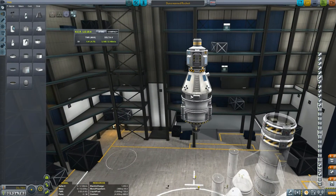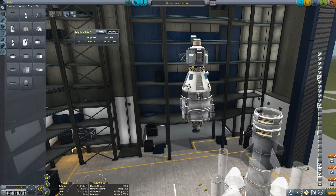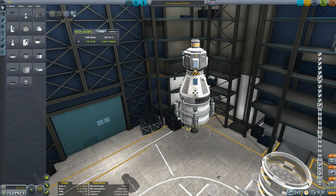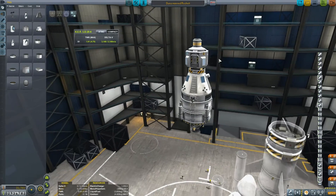We've got a ladder here — we can extend that. We've got some RCS thrusters, hence the RCS fuel tank up here, so that we can dock this rocket. We're going to have another rocket that goes into orbit around Duna, and then we're going to rendezvous this one with that rocket around Duna and bring the Kerbal back safely.